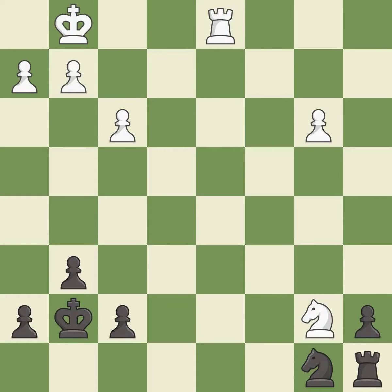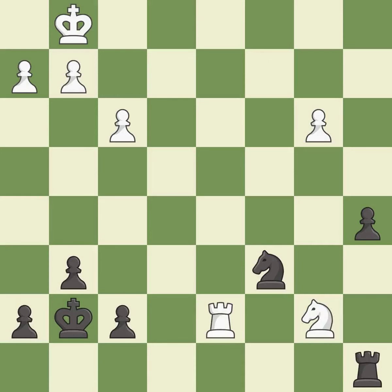Recaptures, threatening to pin a knight. This activates a knight by developing it off of its starting square. This prevents the opponent from being able to pin a knight. This is the strongest option and defends the attacked knight.